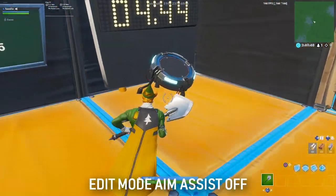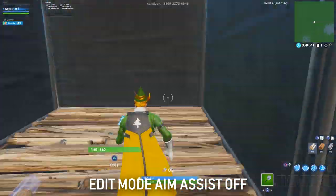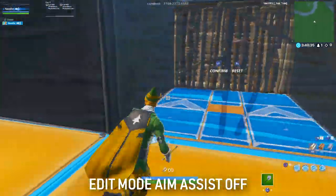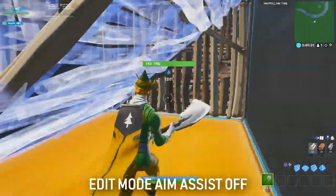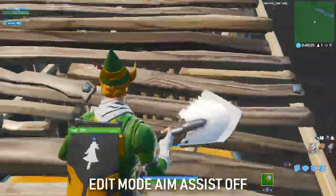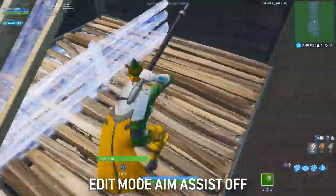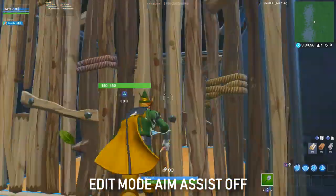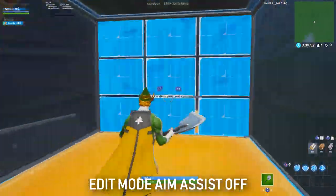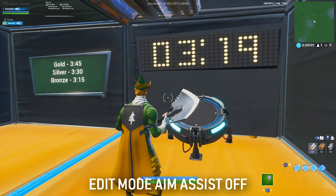This is me doing it with edit mode aim assist off. There wasn't really a huge difference on and off — it's just that I'm more used to having it off when I play and do an edit course. Does it look more jerky or more smooth? I would actually go as far as saying my gameplay felt a lot smoother with edit mode aim assist on. This footage just feels like my regular gameplay — no real big difference. With edit mode aim assist off I actually got two seconds slower, and keep in mind I'm pretty used to having it off. I got 3:19 instead of 3:17.